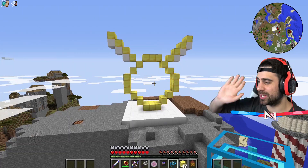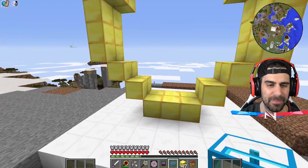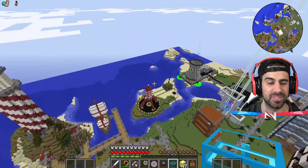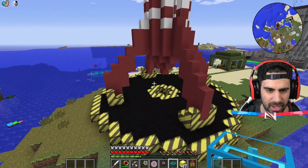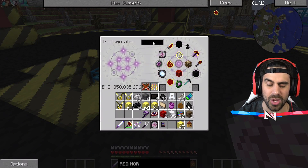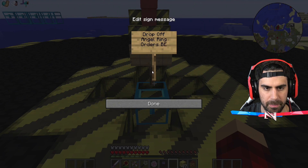All right, my game crashed, but the recording didn't crash, so I haven't lost my footage yet. So basically, what I'm going to have up here is where you're going to pay. I'm just going to have a chest for each person that orders, and the only way to get up here is with an angel ring — so that's 200 IQ right there. So what we're going to do now is put a chest right here, and that is going to be our — let's go drop off angel ring orders below.